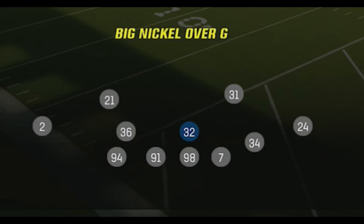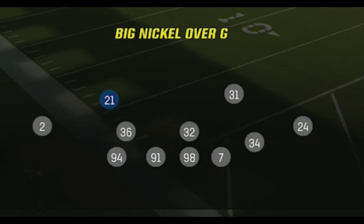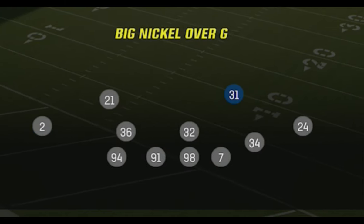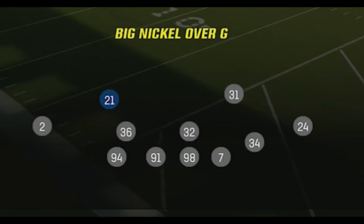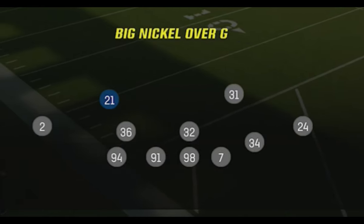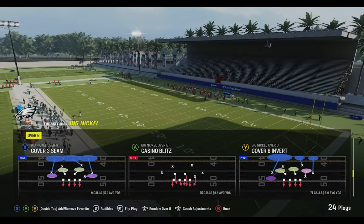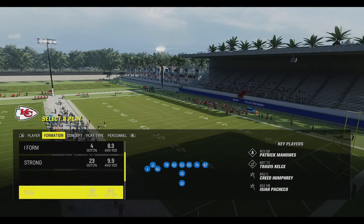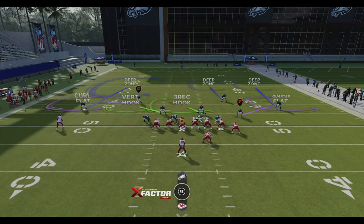There used to be a penalty if you had safeties at linebacker where they'd get pancaked a lot, but that's not really a concern in Madden right now. Pack the box with safeties. Typically I'd put a cornerback at one spot so you can have one more safety — you can have up to five safeties on the field, or four if you replace one safety spot with a cornerback. Let's go back and select the play — the Cover Six Invert.